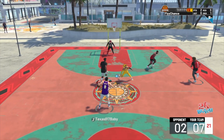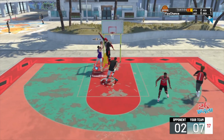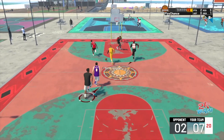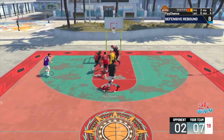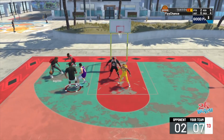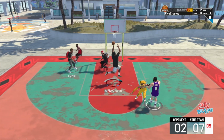Score is now 2-7. The guard is pushing up the court; I'm trying to set him another screen but he rejected it. This guard had really bad IQ — he ends up taking a terrible shot. You see me snagging again with the bronze rebound chaser, and I'm dishing it off to my teammate. I'm trying to set up another pick and roll, but the guard is denying the screen, so he's dishing it to me.